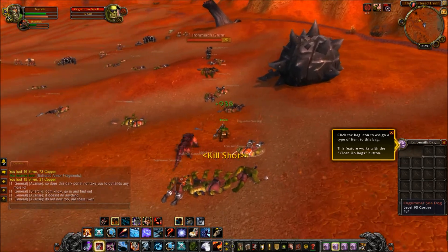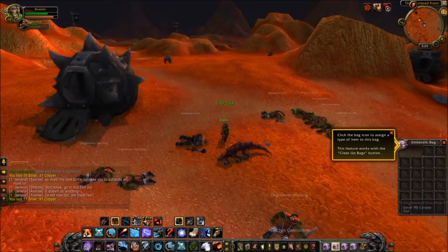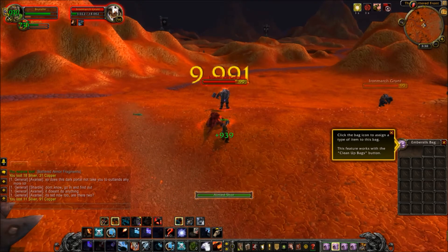And there we go. That is how you can get rid of those red error text messages across your screen. Whenever you log in, you just have to hit it once and then you'll be good to go.